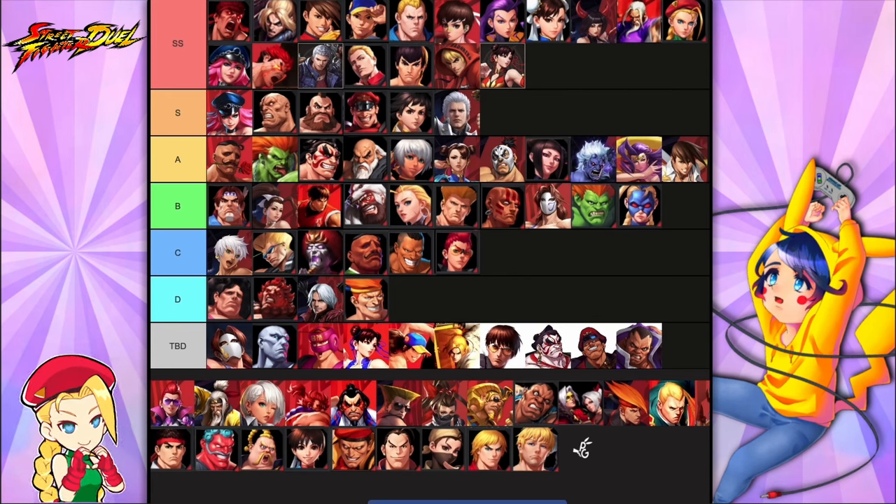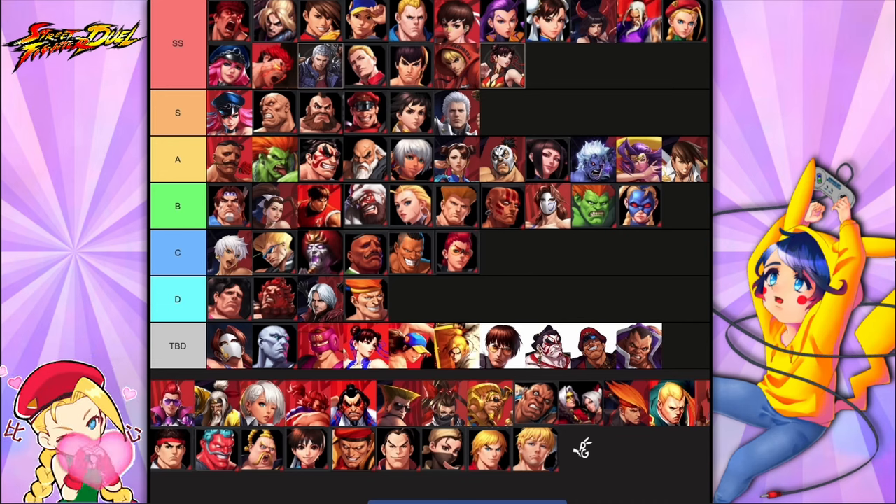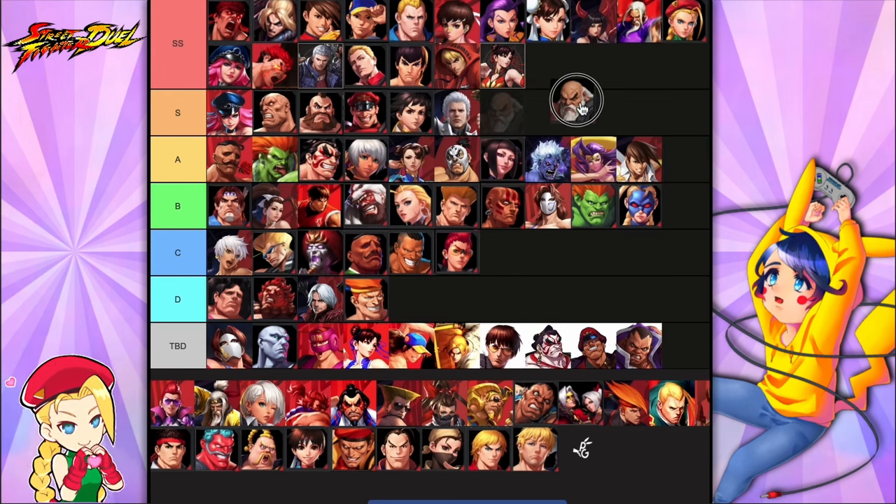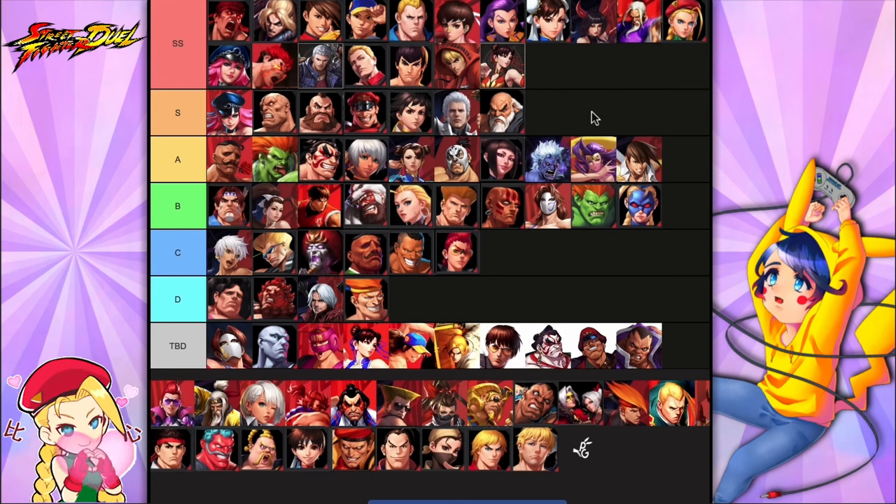First up, the main unit we're going to talk about — you're not going to use this unit in the current meta as an assist, but if you want to use him it would be Go. His shields are insane: they help you survive, reduce damage taken, and also buff your attack, which makes him a bit of a monster.